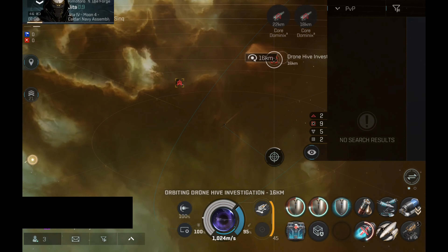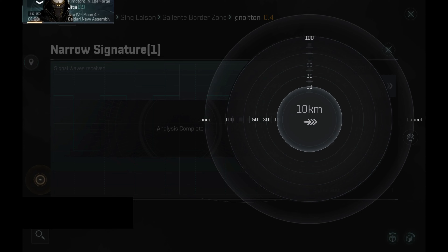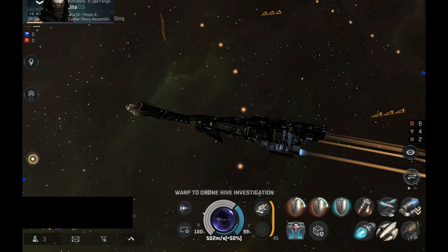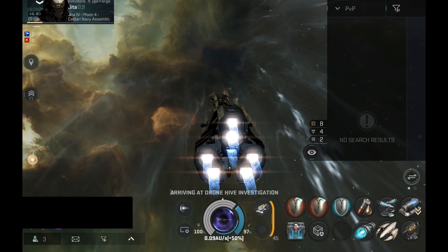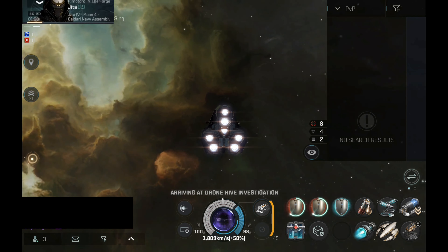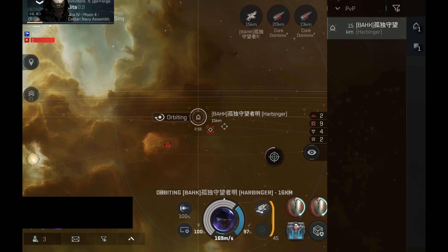There is a chance this battlecruiser is using a salvager, which means it's going to be a very tasty target. I decided to keep using the same trick in the hopes of catching this battlecruiser. So far each time I pop in local they basically leave the mission, but I think eventually I will catch them — I want to catch them while they are warping back to the mission, then I can easily point them. My idea worked.